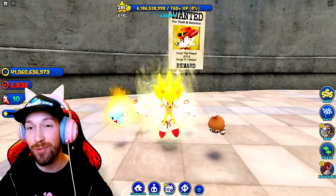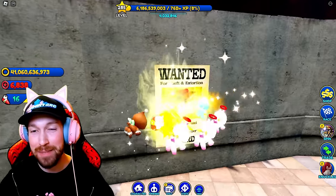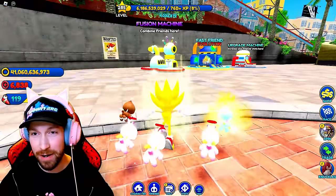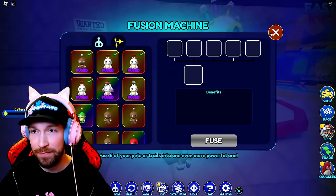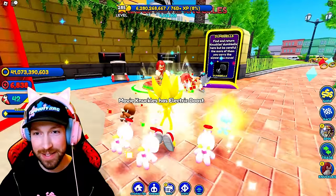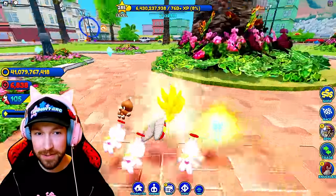We have Fang here, wanted for theft and extortion. Maybe we'll get Fang as a skin — his wanted poster is here, so maybe that's a little reference for what's to come. We have the upgrade machines here too. Dumbbell drop-off — where do you get these dumbbells? We'll have to figure that out.